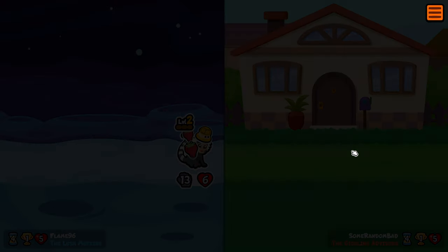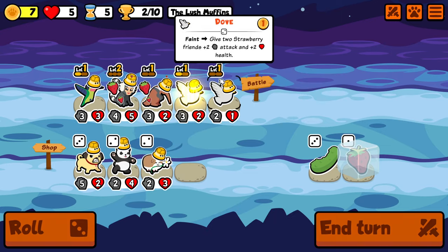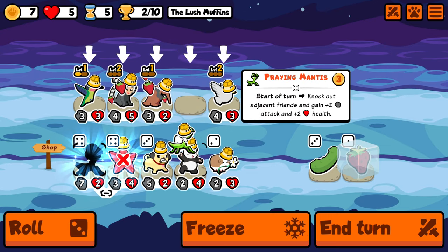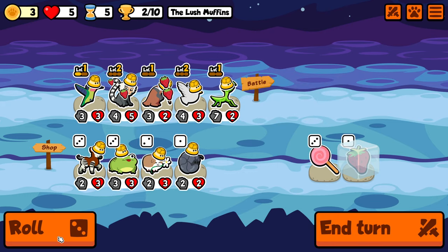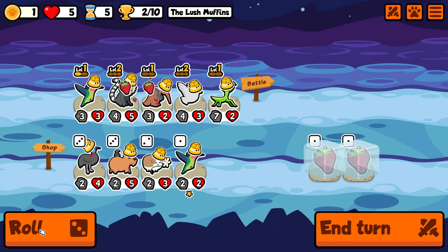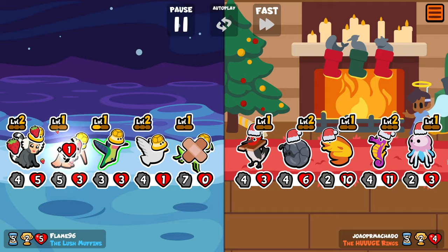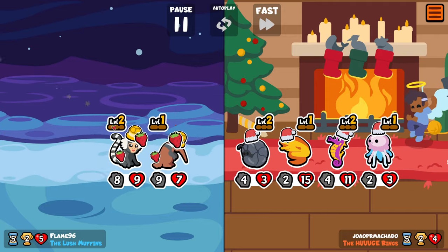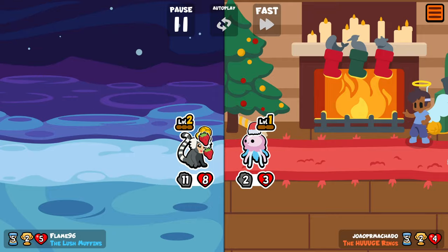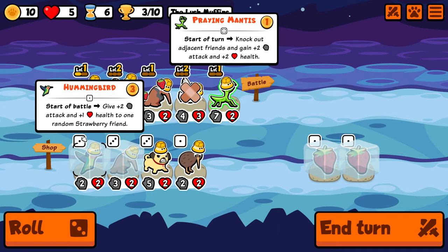You can see here we win. The idea is going to be to get a Mantis hopefully — I might even take a level up on this turn — and we thankfully find it. So we get to build the Dove now with the Mantis's ability and we set up pretty nicely for a summon team. We can feed the Mantis all kinds of stuff; we ideally want to give it stuff like Blobfish and more Doves because that also gives stats. But opponents are not making it easy on us at all, though thankfully we do have the stats to compensate.